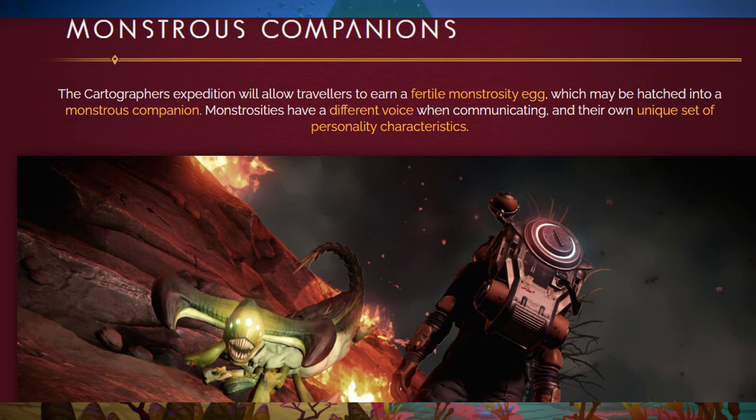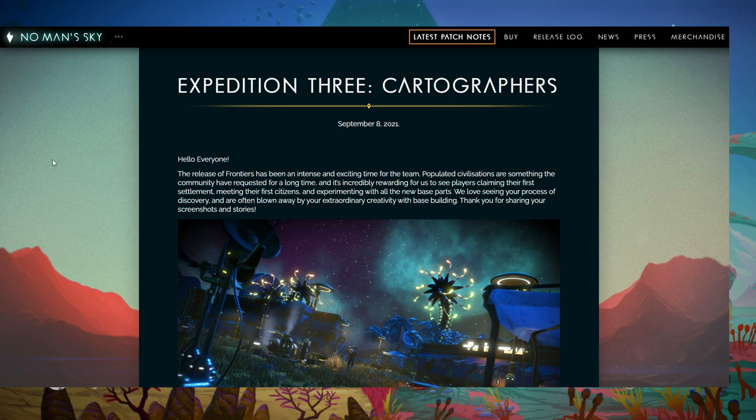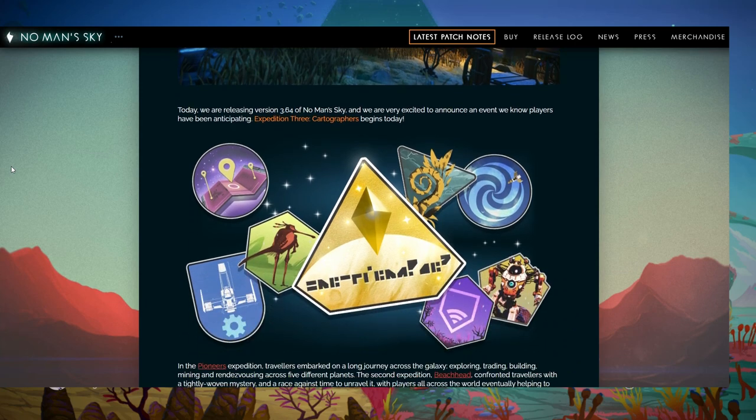The reward this time around is a monstrous egg which hatches into one of those venom-spinning pets that protect their lava cores anytime you try to grab one at an abandoned building. It's a really neat and entirely different way to check out No Man's Sky. And as a new player, this will be my first opportunity to play through this content.